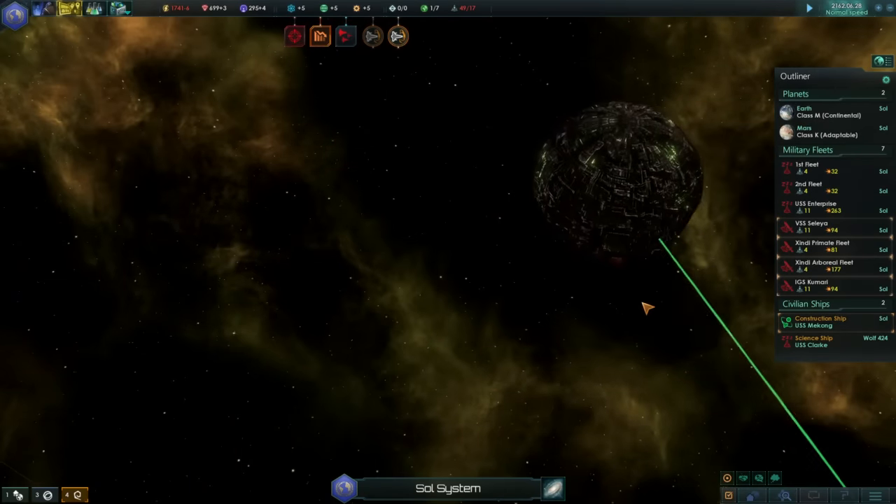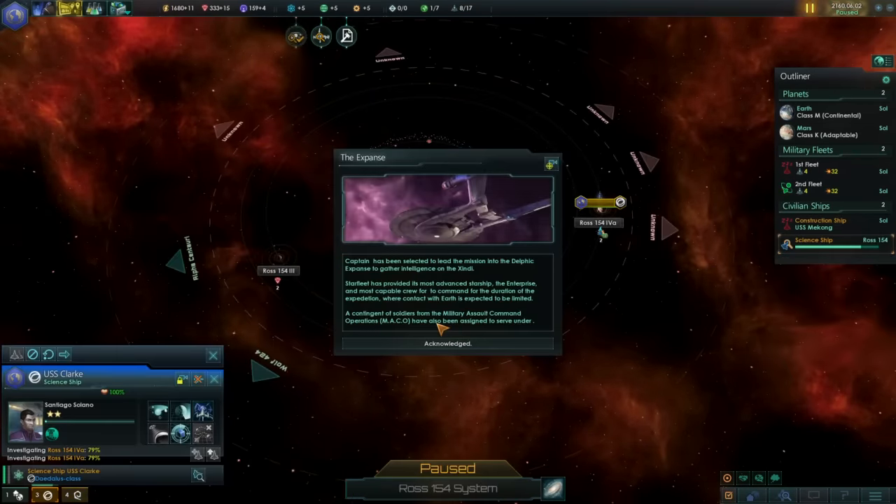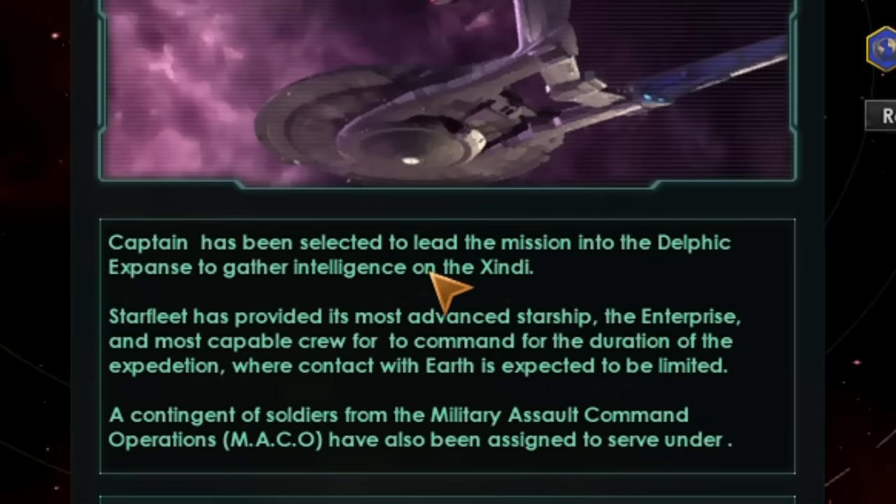There are events from the show like the Xindi invasion of Sector 001. And even being able to follow Captain Archer — whoever — to the Xindi homeworld to make peace. Or not.